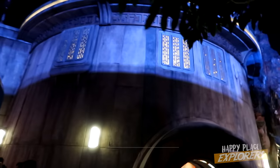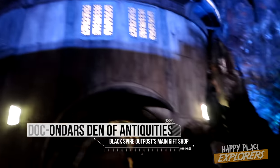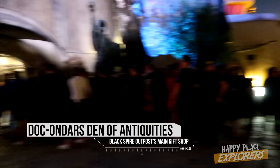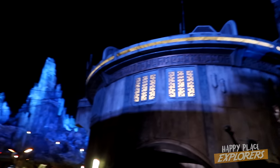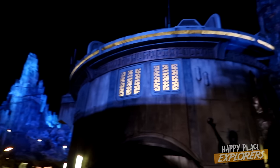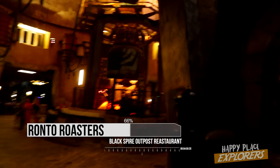To our left, you see Dok's Den of Antiquities. Even now, almost 10 o'clock, it's still a massive line to get in there. Everything's themed with the kind of bluish glow. We'll take a turn right here — this will take us into Ronto's Roasters, which is cleared out.